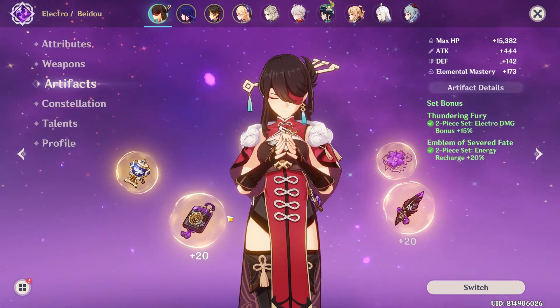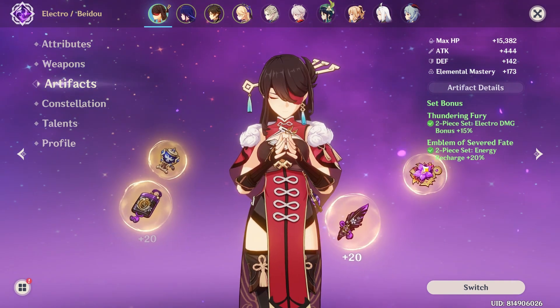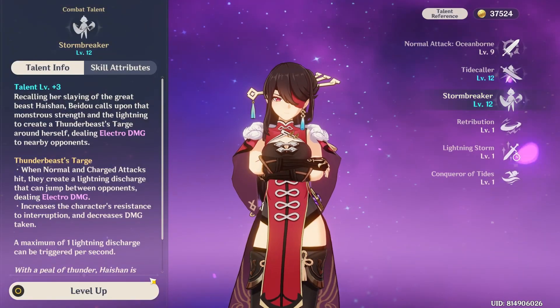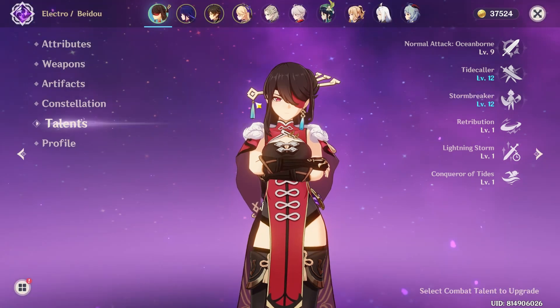For artifacts, it's two-piece Thundering Fury and two-piece Emblem of Severed Fate. The reason for the Energy Recharge is because her Stormbreaker burst costs 80, which is quite energy heavy.